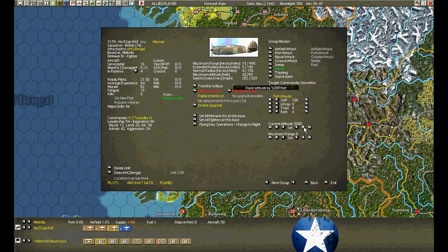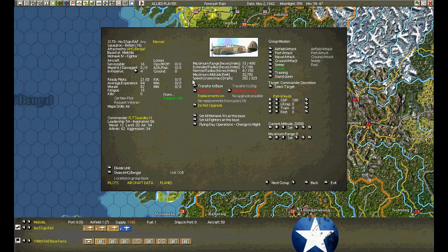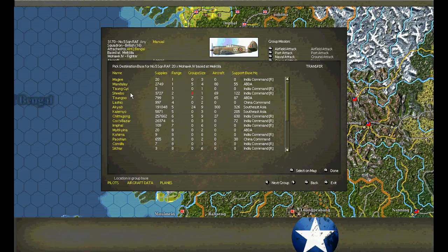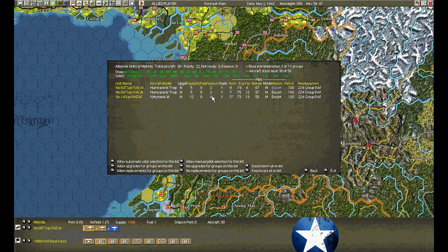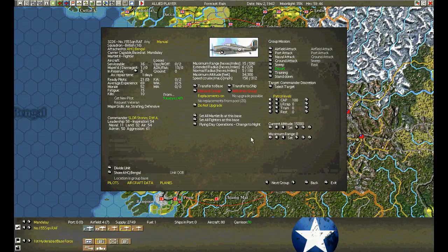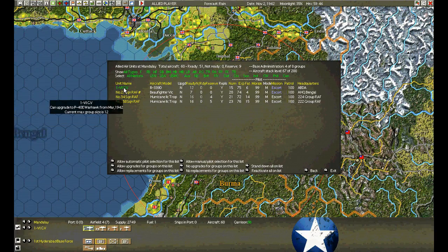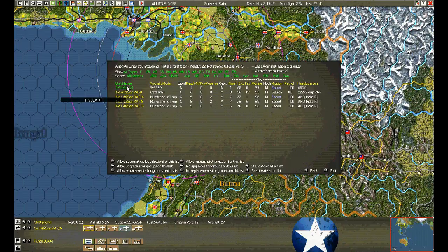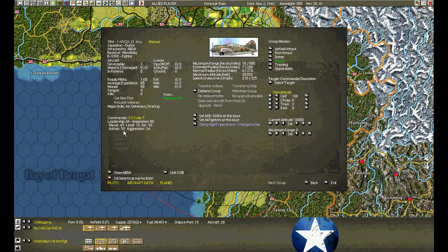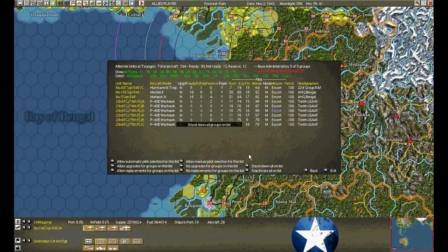I'll bring another squadron in too — the Martlets, I like them. Up to 20,000, they're okay. Send them down to Taungu. These guys will fly night, the others fly day. We'll prepare and bring them together as a relief force. As they get tired, we'll pull them out and switch up with other Hurricane forces. I've got the top line right here at 104 — a little bit over. Still got the Hurricanes flying top cover, and they actually managed to get a kill. New guy shows up and kills one.